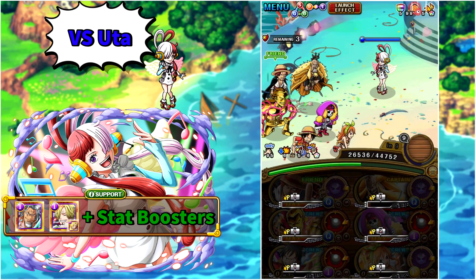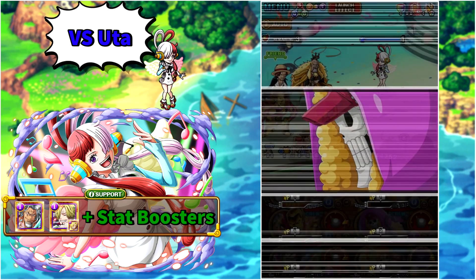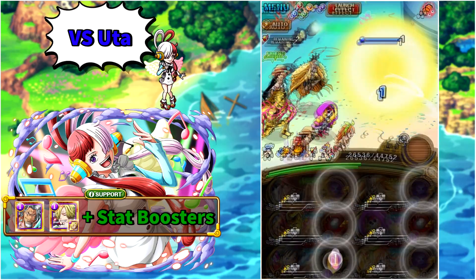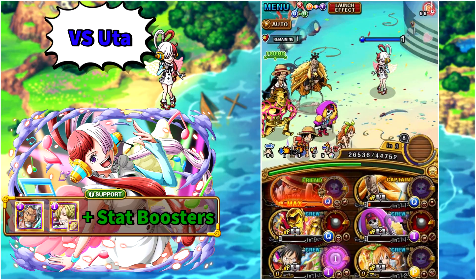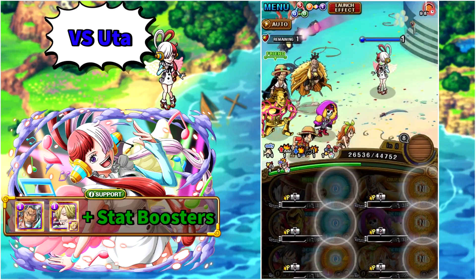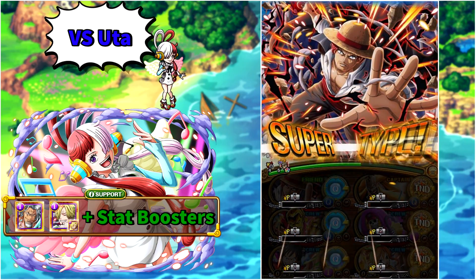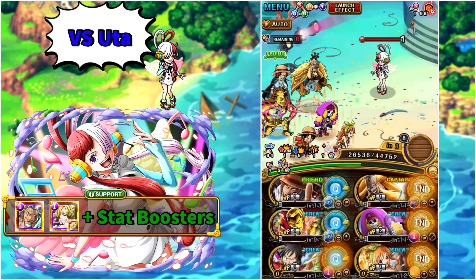Brook will completely remove the damage reduction and the threshold Uta has. Then activate Tesoro for a chain lock dealing with both chain debuffs. Finally activate your friend captain's special and super type — he will give a color affinity boost, a full board of matching slots, and his super type will turn Uta into a strength unit. Then attack based on color advantage and defeat Uta.